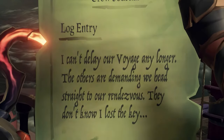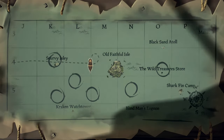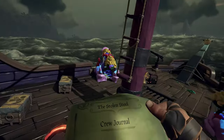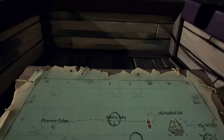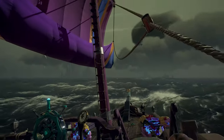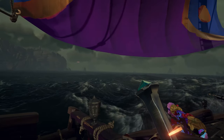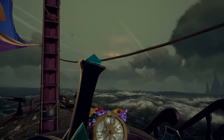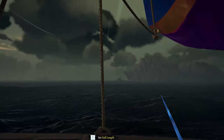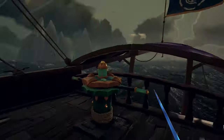So the next note was: 'I can't delay our voyage any longer. The others are demanding we head straight to our rendezvous — they don't know I lost the key.' So we basically need to follow the path to the end point now and should come across some wreckage. We'll go a little bit southwest just to clear this area first and then loop over. I'm not sure if this means we need to go right to the end point, or if there's actually supposed to be wreckage along the way. This note's a little unclear so I guess we're just going to figure it out.